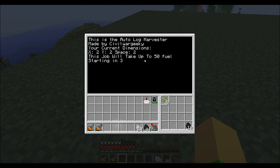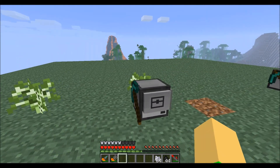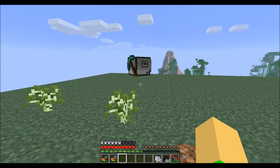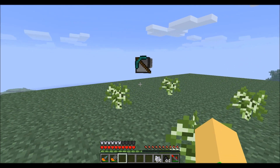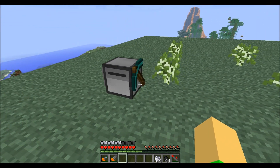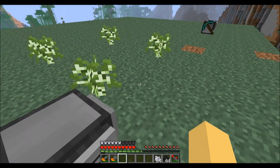So let's start this up. It's going to tell you how much fuel it might need — and actually that one was already fueled, so it didn't need any extra. So it'll go around and plant the saplings everywhere, then come right back. Also in the initial mode, it will remove any obstacles in the way.